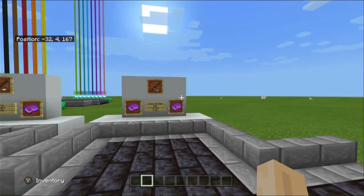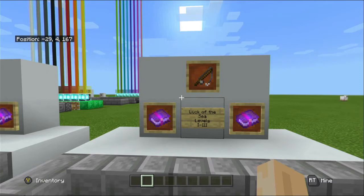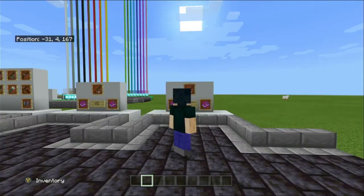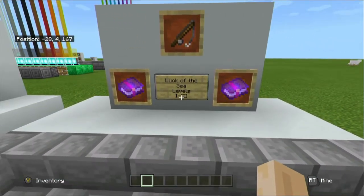First of all today we are starting with Luck of the Sea. Luck of the Sea is a fishing enchantment, so it's applied to fishing rods only. This enchantment increases the chance to catch treasures from the sea and reduces what is known as junk. It comes in levels one to three, and higher levels increase the rate of treasures including enchanted fishing rods.